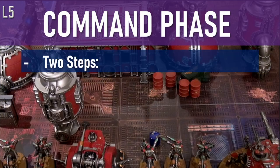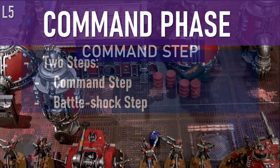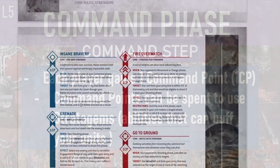In the command phase, there are two steps. The first step is the command step and the second step is the battle shock step. In the command step, before anything else happens, both players gain a resource called a command point. These command points can be used on special abilities called stratagems, which can help you or hinder your opponent at certain points in a turn.